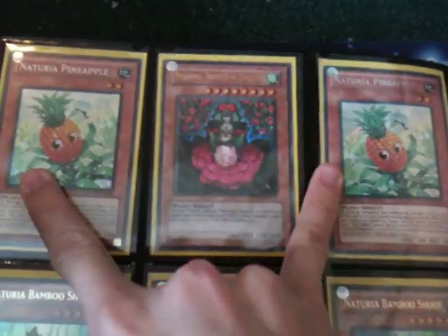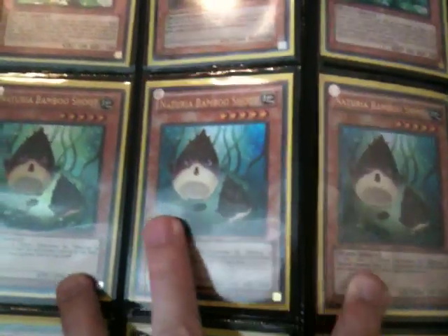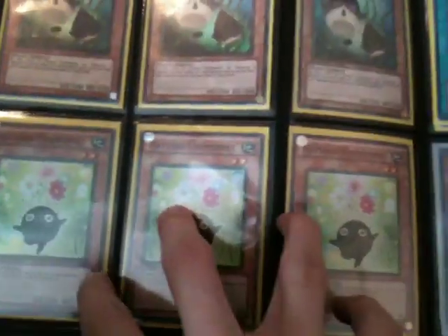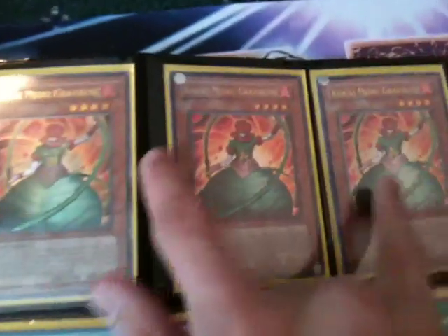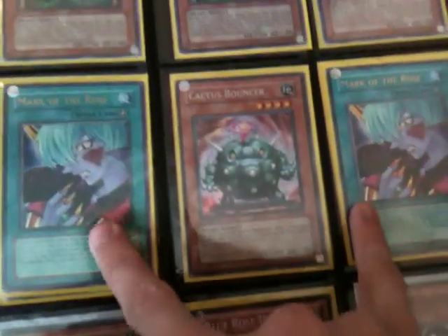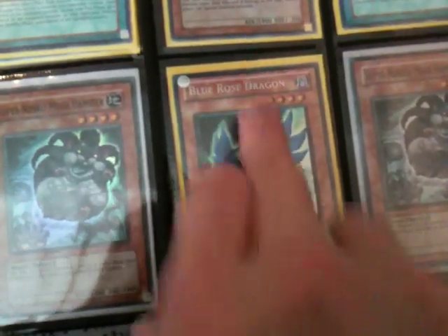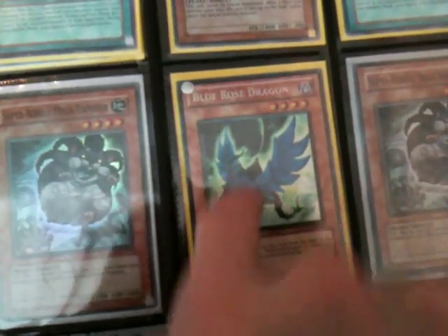Plants: two Pineapple Secret, one Titanium Ultra, three Ultra Bamboo Shoot, three Super Cosmo Beat, three Gravirose — two in Ultimate, one in Ultra — two Ultra Mark of the Rose and a Cactus Bouncer. Blue Rose Dragon — that can be for trade, but you're gonna have to trade high for it.